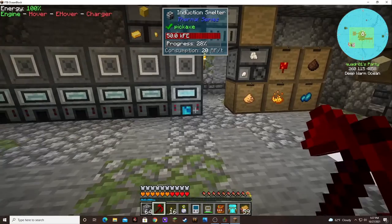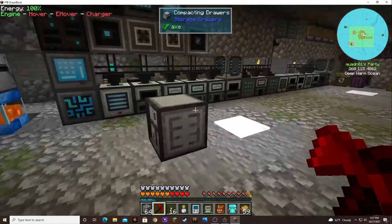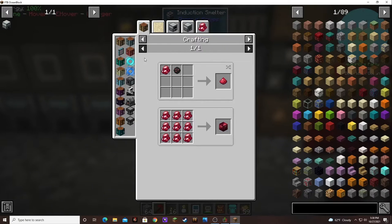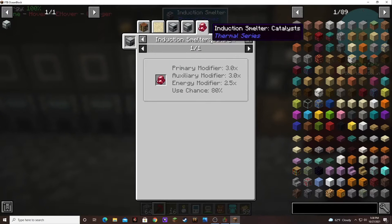I'm completely redoing the auto-smelting. It gives you three ingots instead of just two that the pulverizer gives you, and it's because of the cinnabar. It's used as an induction smelter catalyst — it gives you three times primary modifier. So that's why we get three.